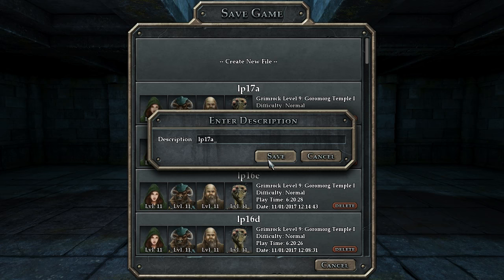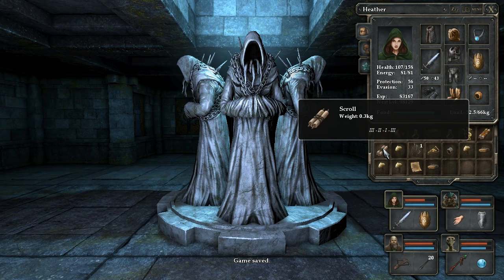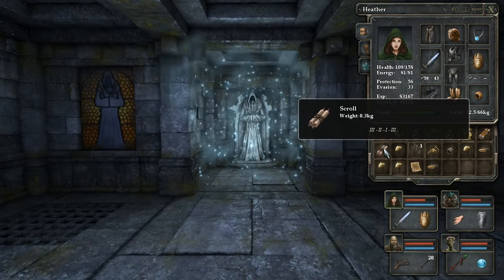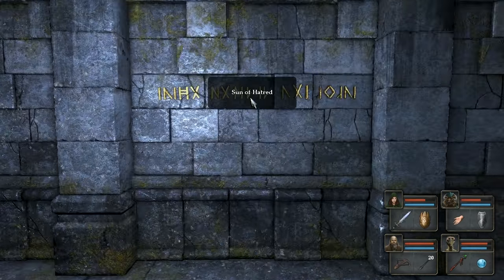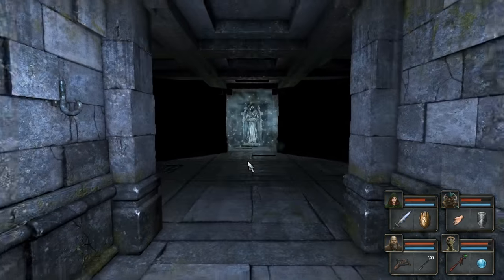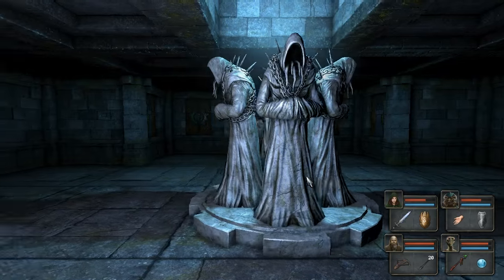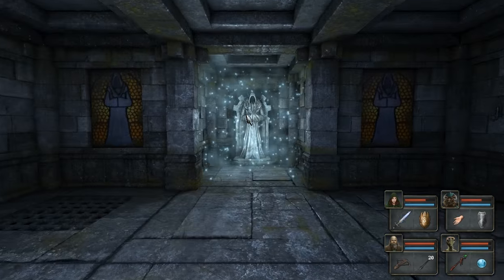We're going to have to go through these chambers in a particular order. The scroll says three, two, one, three — what we need to do is look at how many lines there are in each of the statements. This one has three, so we go in there first. Then this one had one, the other one had two, so we go into that one next. Then this one had two, and then this one had one, and then this one over here had three. Hopefully this will lead us somewhere pretty useful.